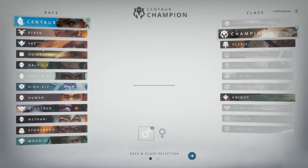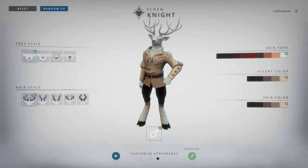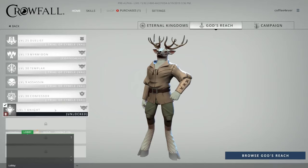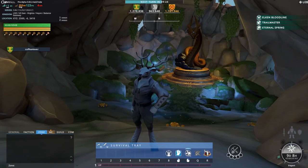Back at the main menu, start a new character. I'm going to be playing an Elf Knight. I strongly suggest that you go into God's Reach if you're a new player. Press Browse, search, click on the current campaign, and press Enter World.